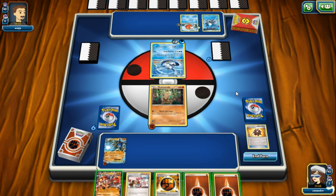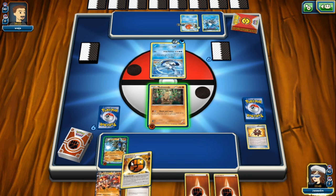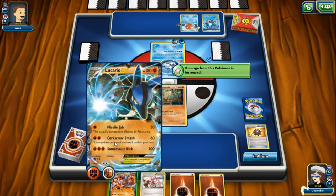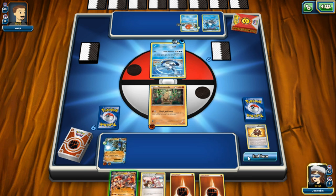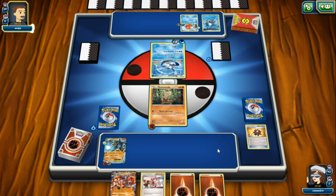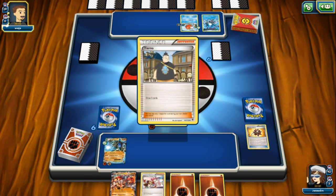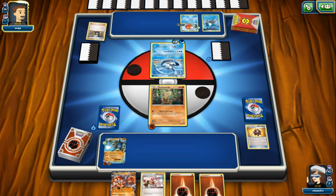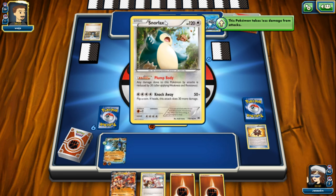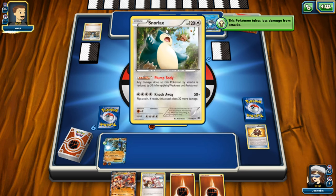He didn't move, so now I can start powering up my Lucario EX with fighting type energy. Let's see if he takes the bait and knocks out Sudowoodo. He's drawing three cards with Tierno - he has a lot of cards. On the bench out comes Snorlax, a normal type, and in the back you can see Chestpin. Plump Body reduces attacks by 30.